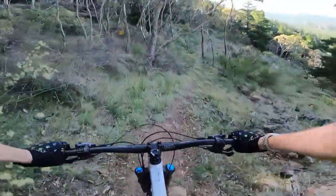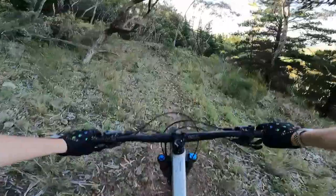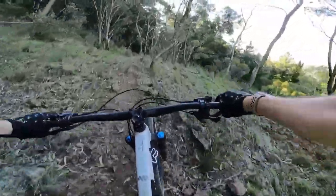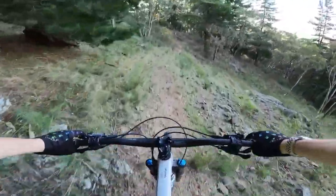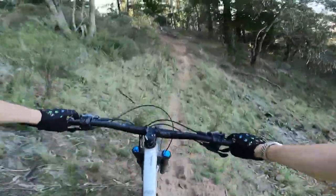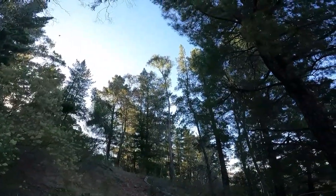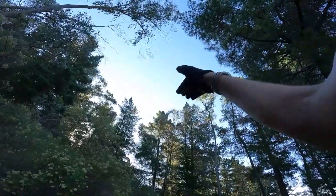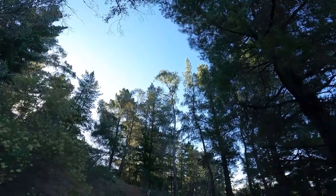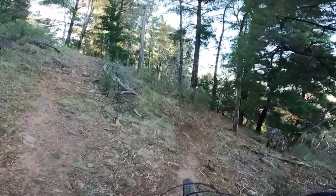Coming down here, very windy, little pinchy rocks along here. So when you get to here, going left will take you back to Freak on a Leash — just that lower portion, just before it gets all that steep rock stuff — and down to your right will continue on Tav's trail. So in this case we're going down to the right.